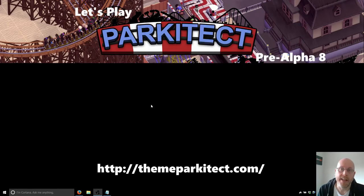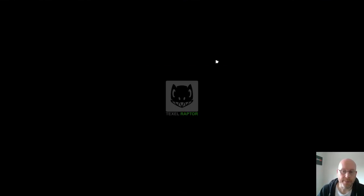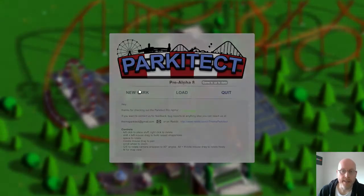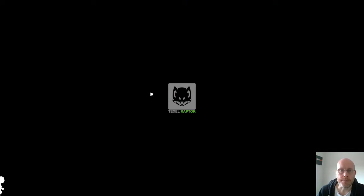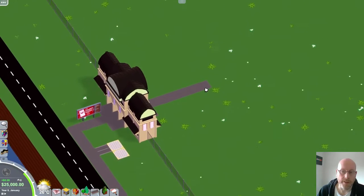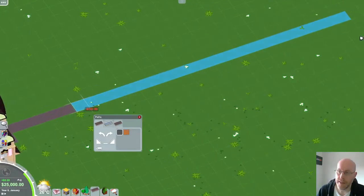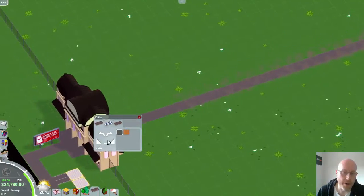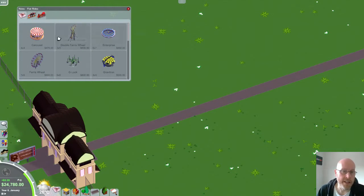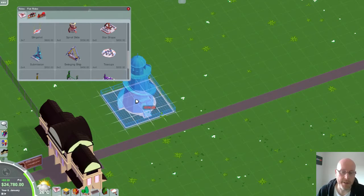Let's launch Pre-Alpha 8 and see what's new. I shall start a new park and run through some of the stuff that's new in the game. First things first, let's get a bit of a path going on. So let's do the new rides first. There's a new flat ride — only one official one added — and that's the Spiral Slide, so I shall add it.